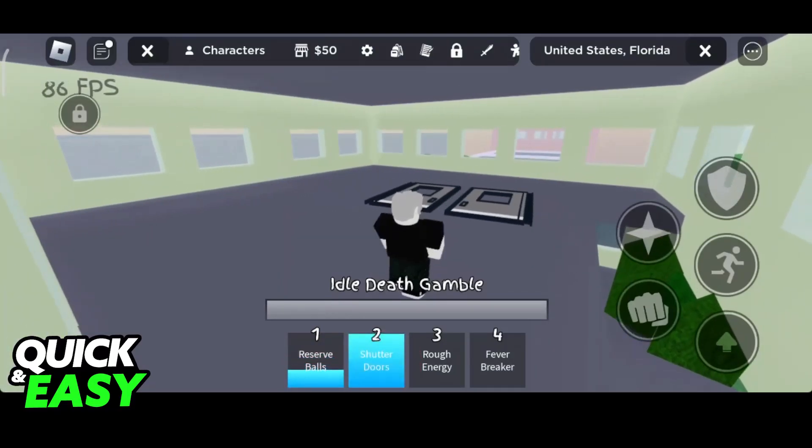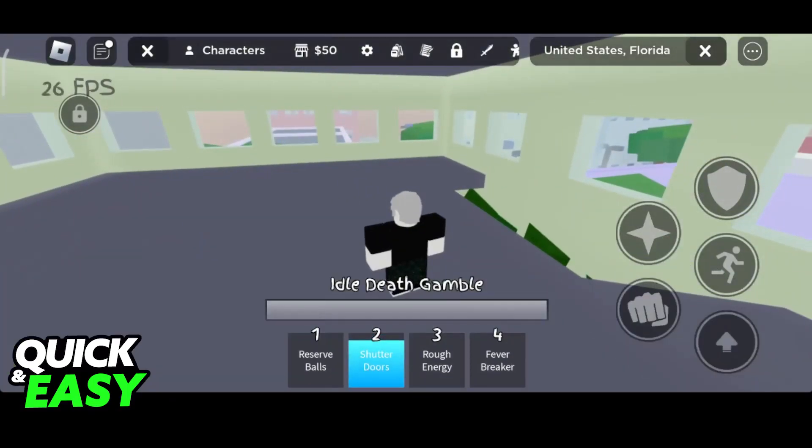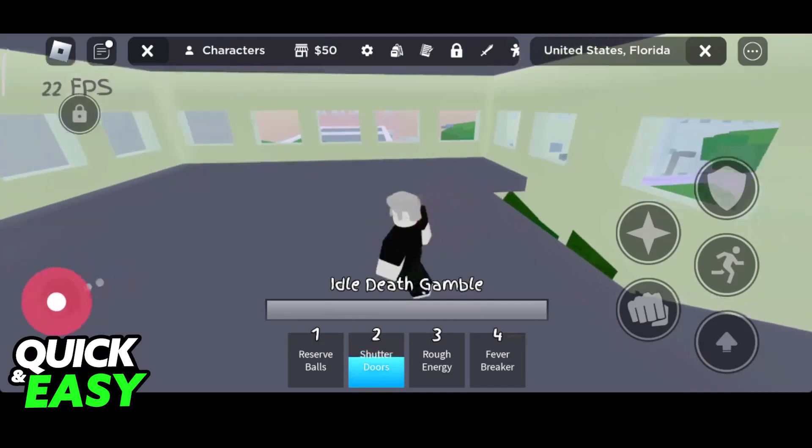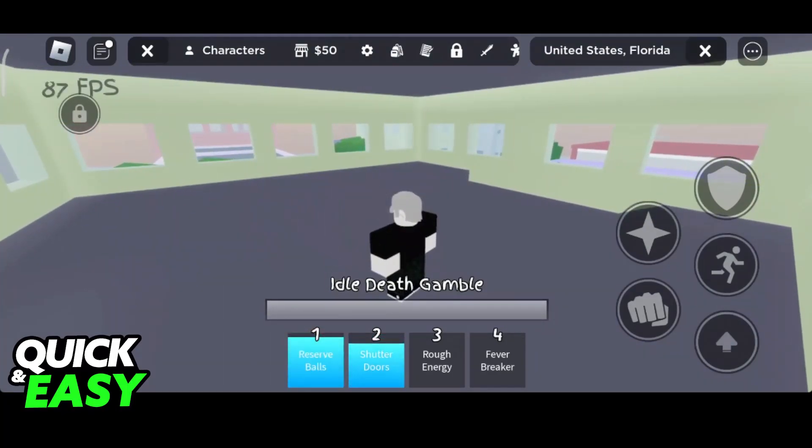For Shutter Doors, the second skill, it's going to manifest the Shutter Doors from the Pachinko game that crush the enemy, temporarily stunning them. If you are close enough and the mouse or targeting is on the target itself, the Shutter Doors will lock onto the enemy and spawn at their location rather than directly in front of you. Right now, because I'm not attacking anyone, it's just in front of me, but if there was an enemy here, it would stun and lock them directly. Performing Shutter Doors on someone after an up tilt will remove the ragdoll state and give them a stun. This skill also has a cooldown of 10 seconds, just like Reserve Balls.